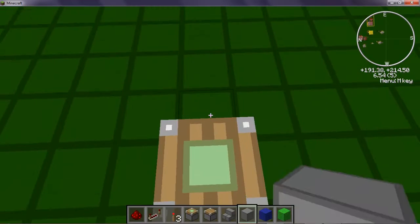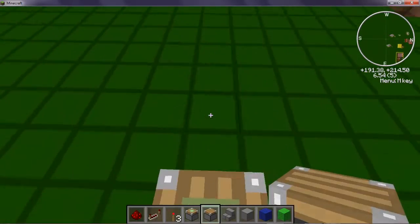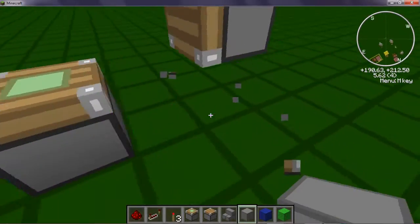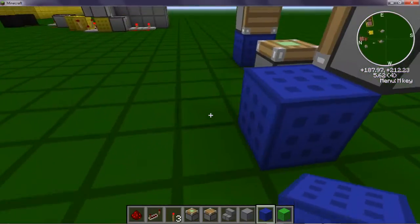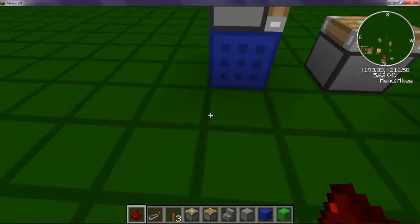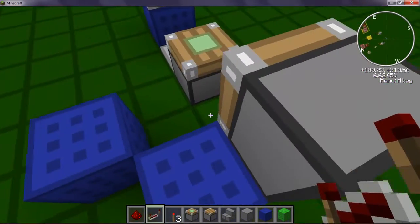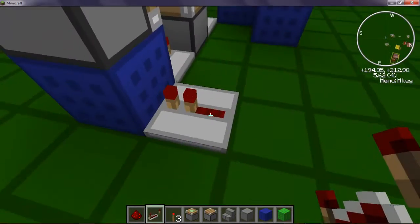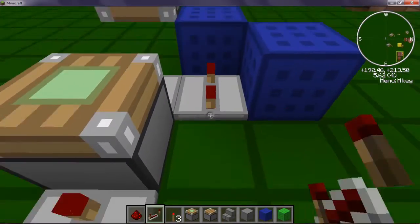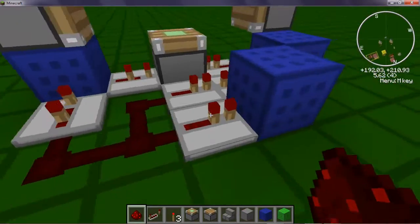We need a sticky piston. Block piston, block here, block here. Block here — this one on two sticky lines, this one here, and on three sticky lines — one here on four sticky lines, and three sticky lines. Put the rest on dust.